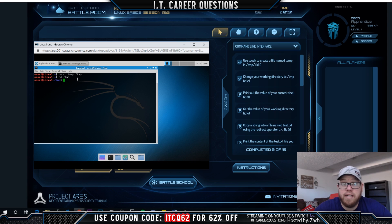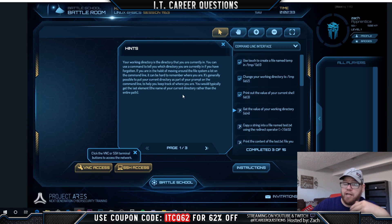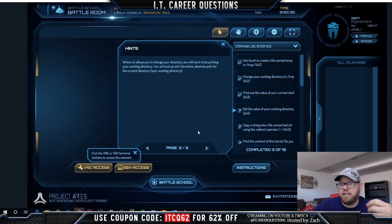We heard that noise - we got the check, meaning we completed that part of the task. The next thing is to change our working directory to '/tmp', so we do 'cd /tmp'. Now we're inside the temp folder and we need to print the value of our current shell, so we do 'echo $SHELL'. Then we need to get the value of our working directory. If you get stuck, you can click the question mark for hints.